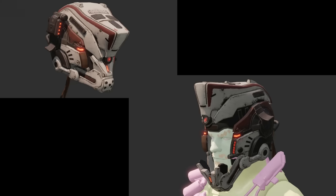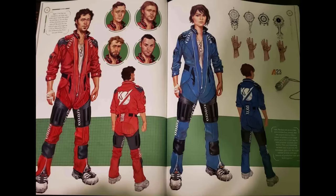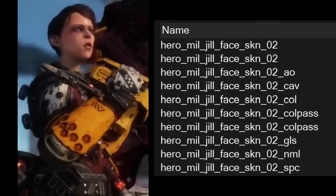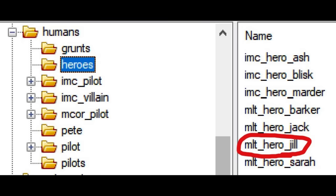Blisk has a fully unique helmet model which is never shown in-game. Jill Cooper, the female protagonist variant you would have been able to select for the campaign, was cut very early in development. Her model was repurposed for Gates in multiplayer for a brief time but was later replaced by her proper model. Jill's face was reused for Sloan, though, and the removed Gates replacement model still sits in the files.